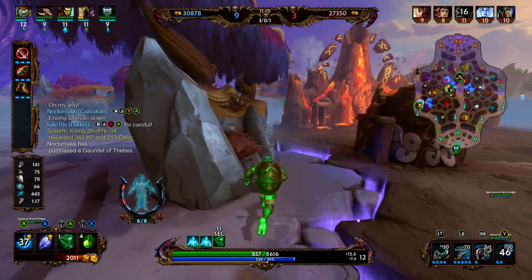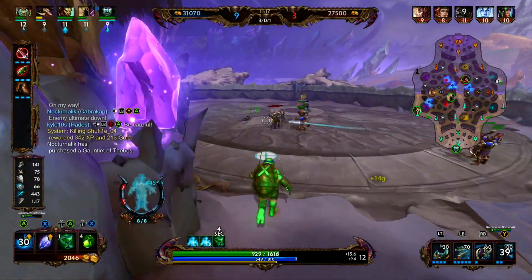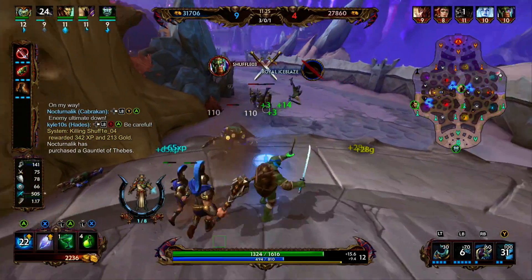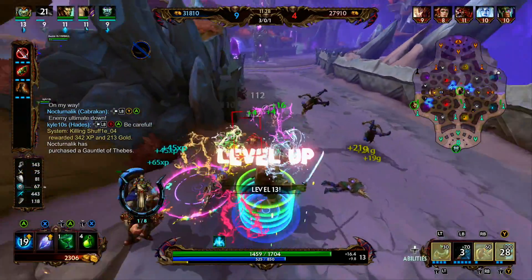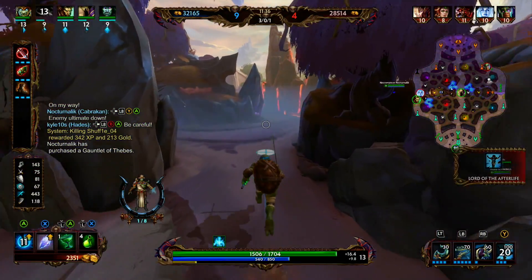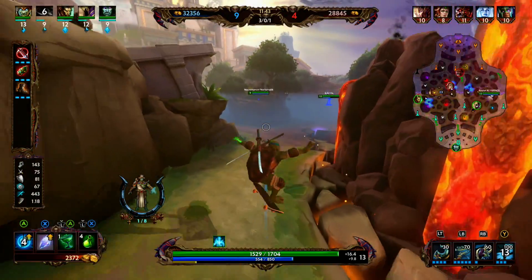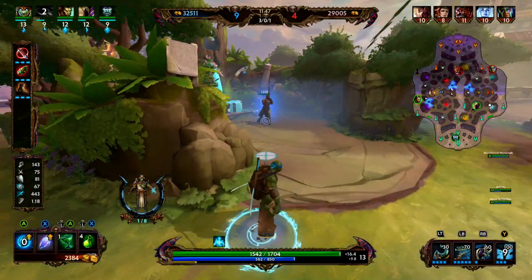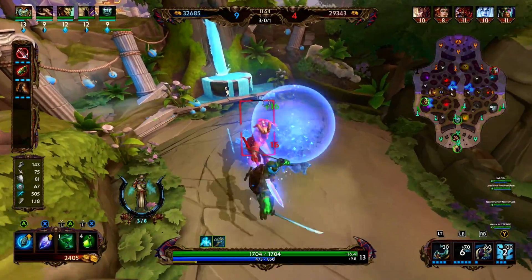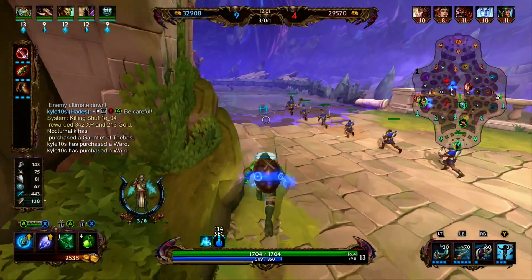We're going to rotate back to our blue buff and hop on the skateboard. I did buy the Master Splinter and Shredder skins, and I was a little disappointed that they didn't have special emotes, but I get it — you only have so much time in development. I'm glad that all the turtles have the special emote of hopping on the skateboard.